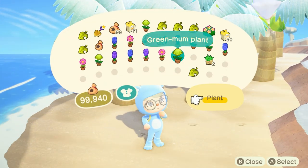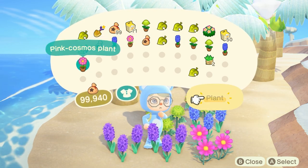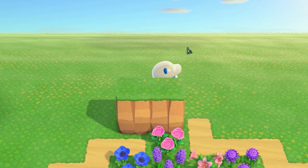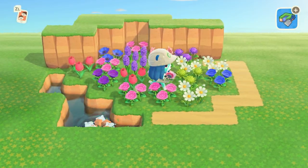Planting flowers on your beaches will stop them from spreading, so you can utilize this loophole if you simply want to store your flowers without the chance of them accidentally reproducing. While you're in the Island Designer app, you can also surround your flowers with cliffs or waterscaping for a different look as another option.